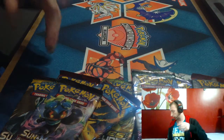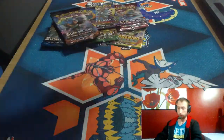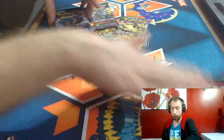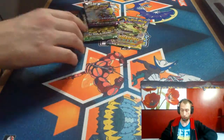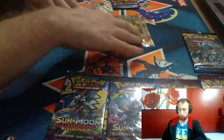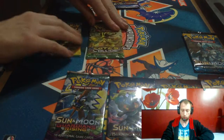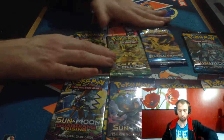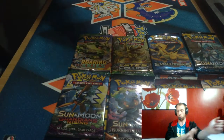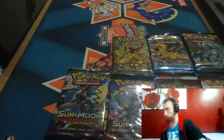In order, Crimson Invasion will be the last pack, then followed by Burning Shadows, then Guardians Rising, then Sun and Moon. And then it's Roaring Skies and Fates Collide — I think that's about the right order. So we'll start with the Roaring Skies and work our way to Crimson Invasion.